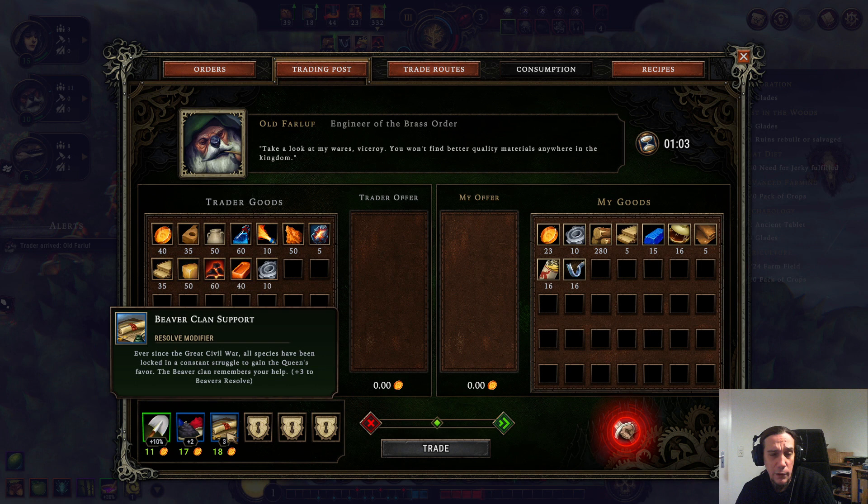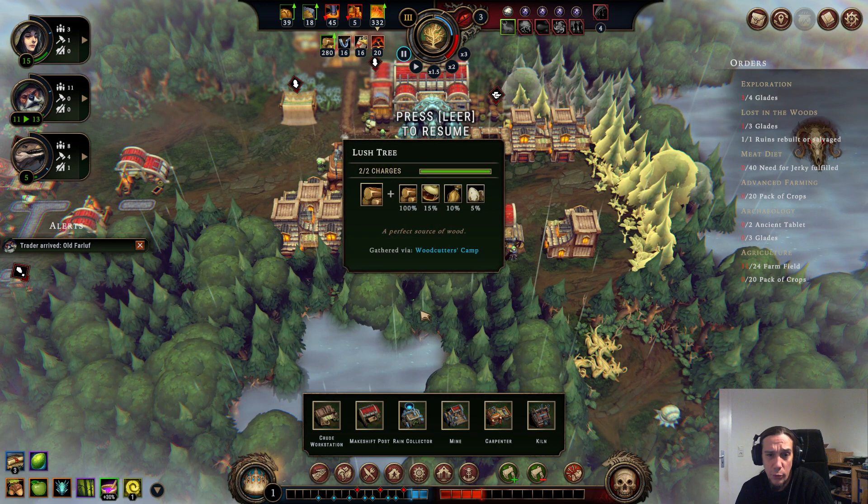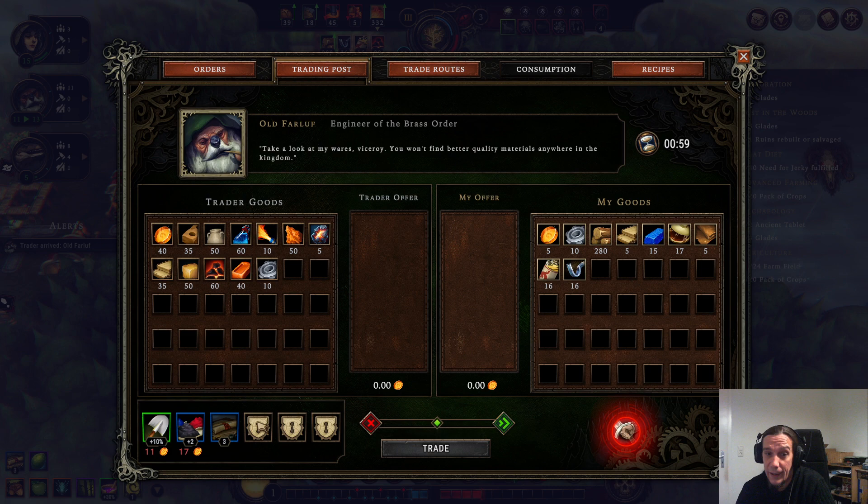Old Farlow is in town. I could buy myself a permanent plus-3 resolve bonus for beavers — and I'm doing this. Another good thing is the pigment production: if you have a biome where trees can drop pigments, this increases tree drops by plus 2 as well — it's massive. But the plus-3 beaver clan support, I'm totally down for that.